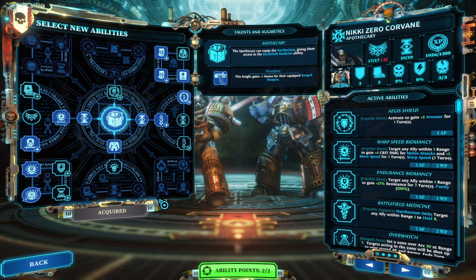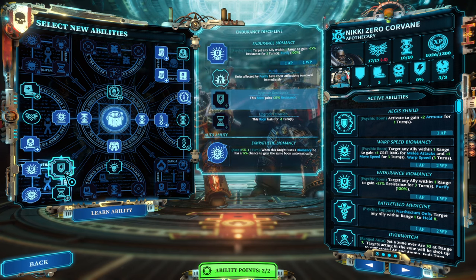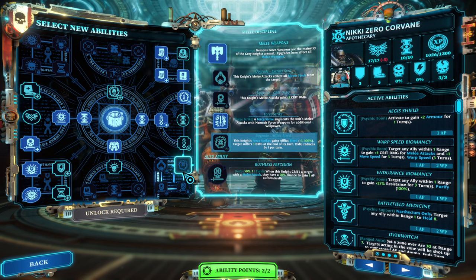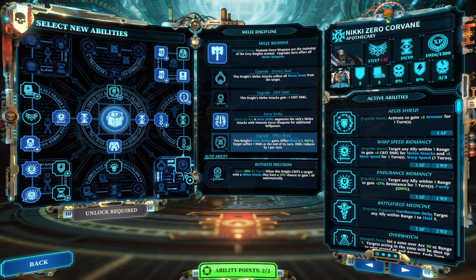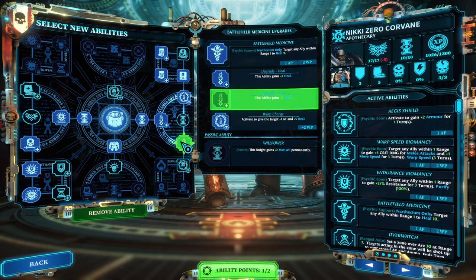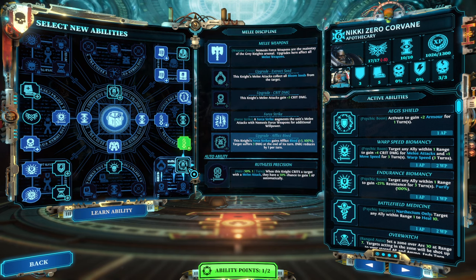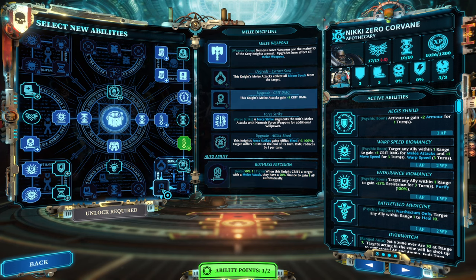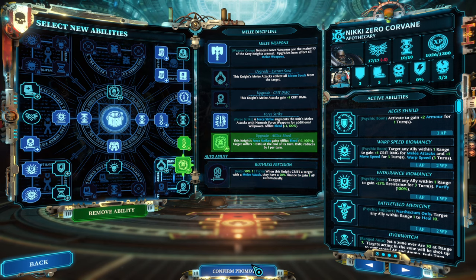For our apothecary, we wanted to test the melee option ourselves — no stun, but let's just go melee ourselves, which is more heal. And that would be bleed into whenever they crit they gain one AP, into extra crit damage. Okay, that's fine — might as well test that.